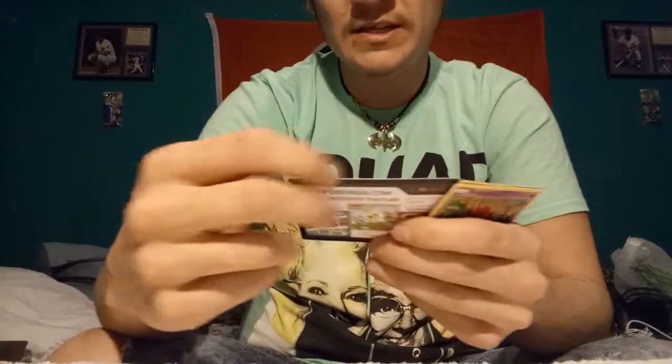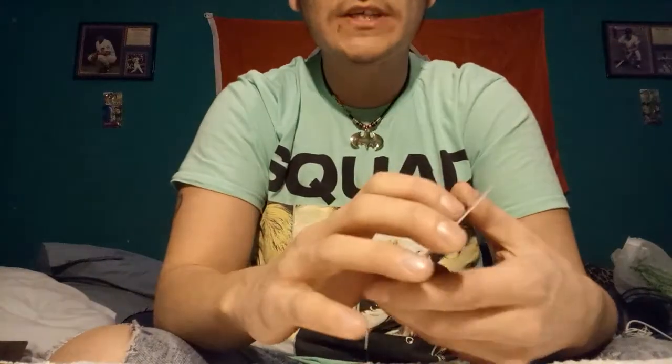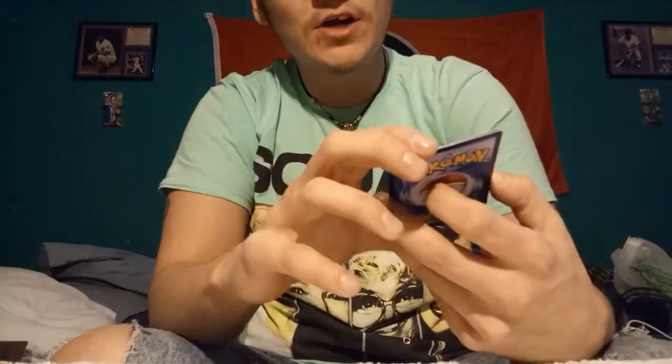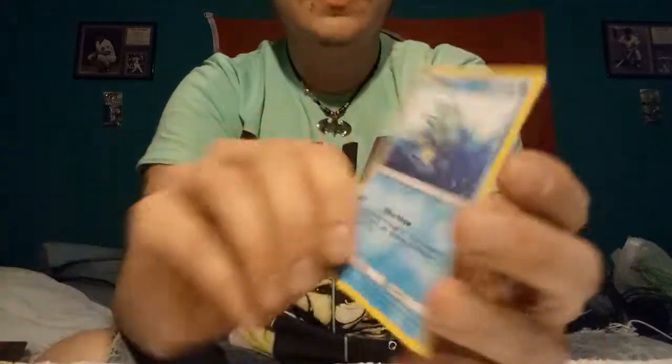Okay guys, in this pack it comes with this little insert thing. I'm assuming they don't have the code cards in them. So we have a Venipede, a Horsea, and a Guzma Trainer.